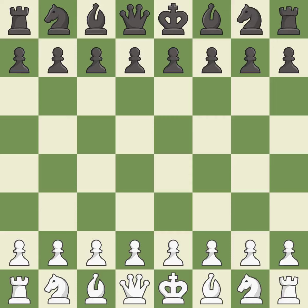Sicilian Defense, Canal Attack, 3... d7 4. Balanced — neither player ever had an advantage. That game was pretty competitive. White played a bit better than black in the opening.